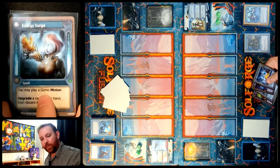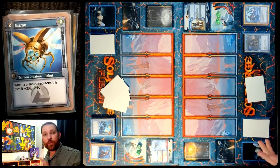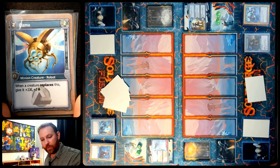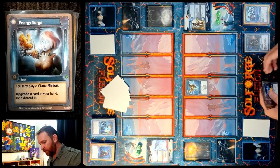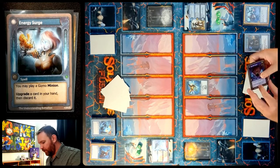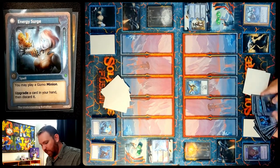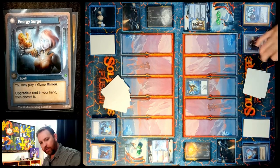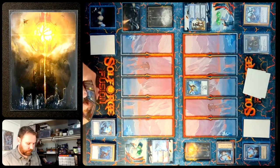I'm going to kick it off with an Energy Surge for an extra upgrade, so we get a Gizmo minion. Gizmo is a token creature outside the game — 2-2, when a creature replaces us, give it plus 2, plus 2. We'll put it in the front here. We also get to upgrade a card in our hand — we'll do the Necrotic Fiend. So Necrotic Fiend level 2 and Energy Surge level 2 go to our discard pile, Energy Surge goes to Banish, and it's Korok's turn.